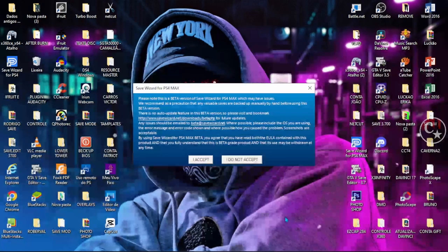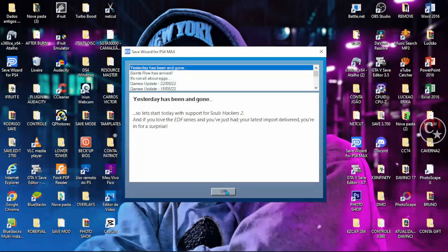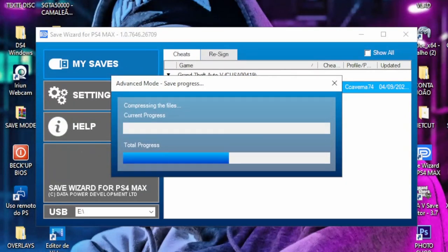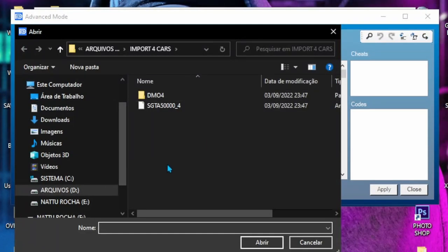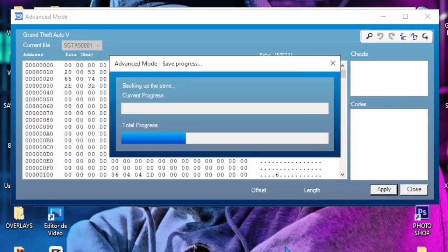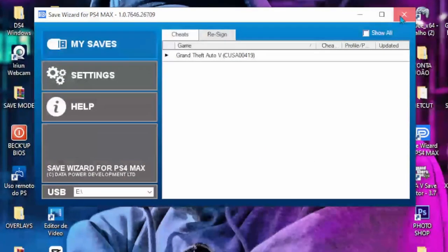Para quem não sabe, o Save Wizard é um programa pago. Para você obter a chave, vou deixar o endereço de e-mail do representante legal do Save Wizard aqui no Brasil, que é o Luiz Weber. Obviamente que vocês já terão que ter baixado o save modificado. A gente vai vir aqui em 'Import File' e aqui está o save que eu vou deixar no primeiro comentário fixo. SGTA5000_4 — confirma, aplica, sim. Vamos esperar carregar e voltamos lá para o PS4.